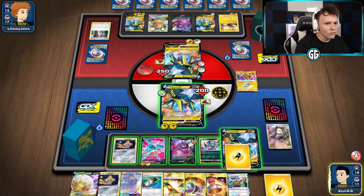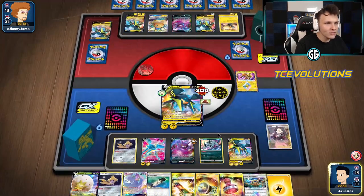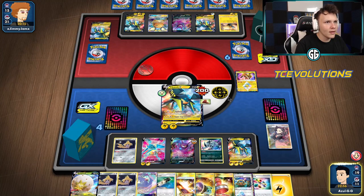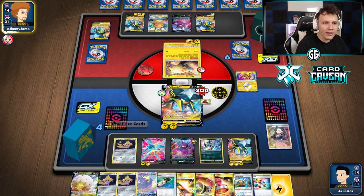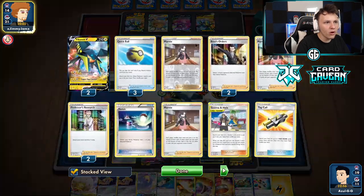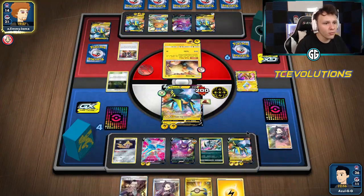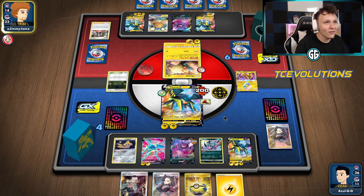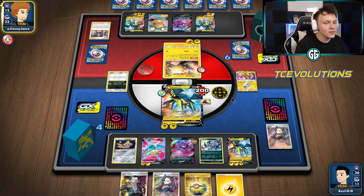We're going to get another energy in play, same thing — Paralyzing Bolt, get the knockout, get the first two prize cards. Our opponent gets to put us to sleep — and potentially continuously put us to sleep. I think we're heading the prize trade though — every time they take a knockout, we get to attack again and sleep them. We're actually just two Boss's Orders away from winning here: boss, KO Crobat, boss, KO Dedenne. I'm feeling very comfortable right now — if our opponent doesn't have any shenanigans alongside the Mareep, it should be a pretty clean dub.